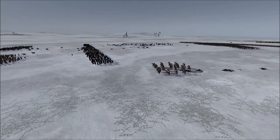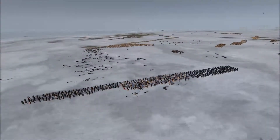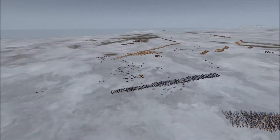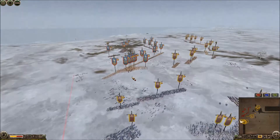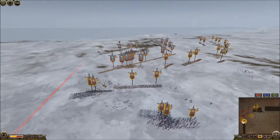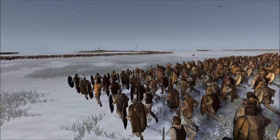It looks like archer accuracy is lessened, and I wonder if that's something where it's only because these are weaker archers - maybe Balearic Slingers have better aim. We'll do some testing later to figure that out. Night Fighter is taking quite a bunch of casualties from the Cretan Archers. These Tarantines are shattered - they're not coming back. Looks like these are shattered too. The entire half of the Tarantines are gone.